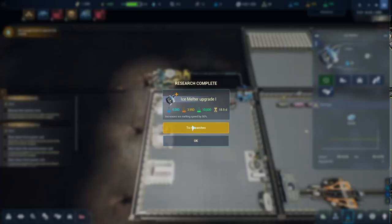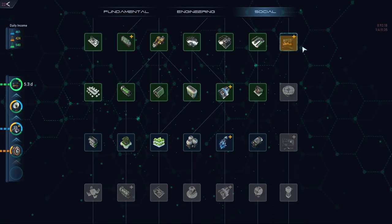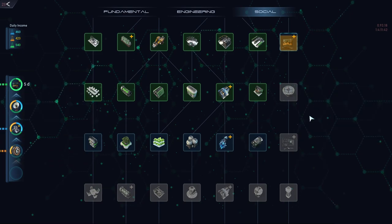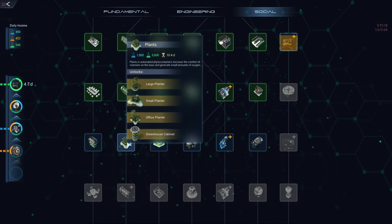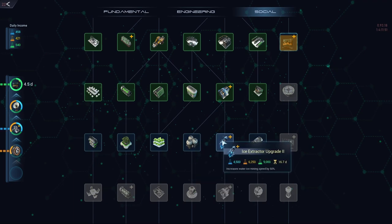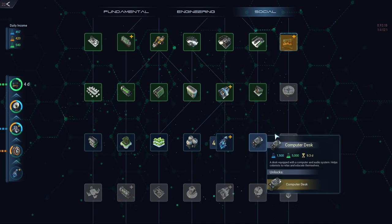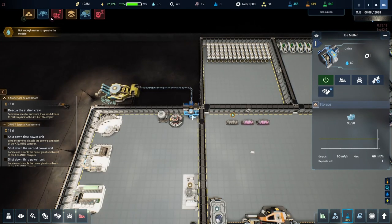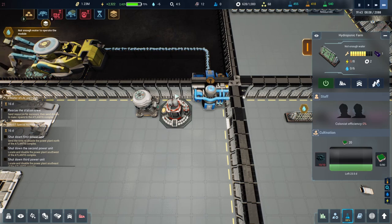Now I shouldn't have to hear that ice melter warning anymore. That other unit is almost done. I'm going to research ice extraction — that wouldn't be bad because then I might be able to get the ice emptied faster. Do I need to make another one of these, maybe move them out of the way and put two here?